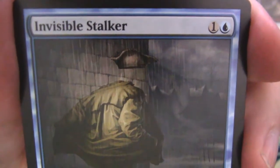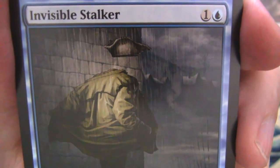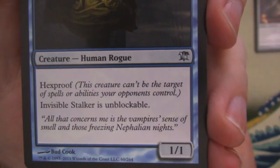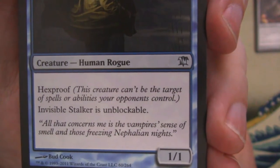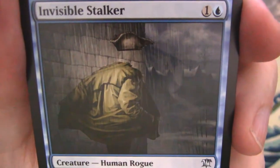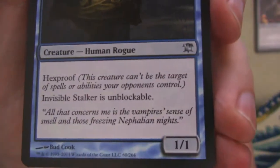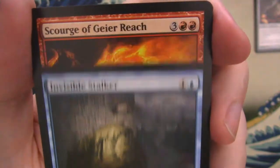First uncommon here — Invisible Stalker. Great little card as well from this set. A little 1-1 for two mana that has hexproof and is unblockable. The flavor text says 'All that concerns me is the vampire's sense of smell and those freezing nephilim nights' — because you have to be naked, I guess, right? You can see the clothes. So if it's cold out, not going to be great for you, because you're naked. But you are invisible.